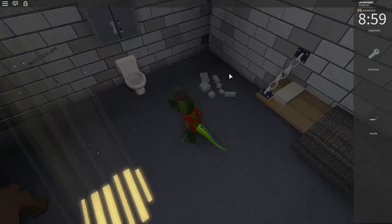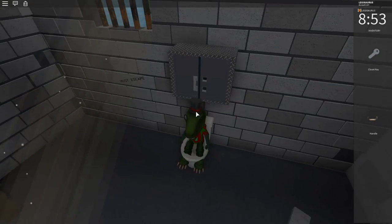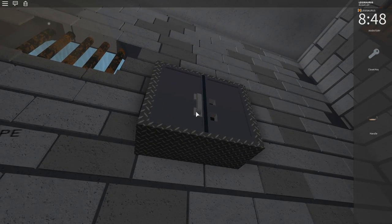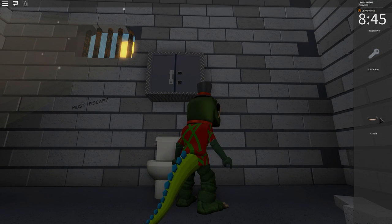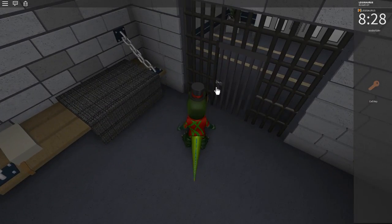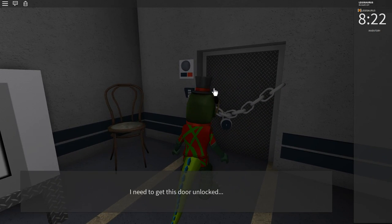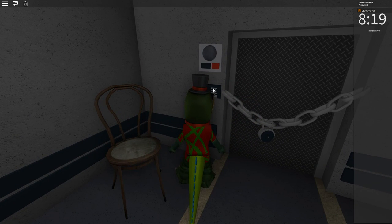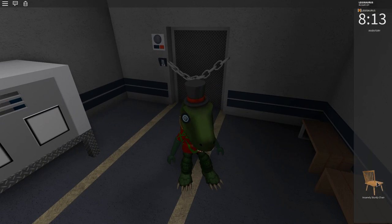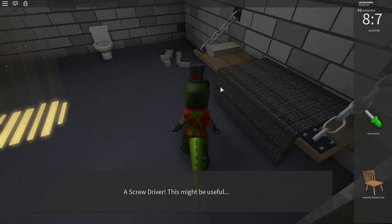It says 'must escape' here. Do you think there's probably going to be a loose brick somewhere? I can actually sit on the toilet! Oh, it's yellow - was it already yellow? I can probably use the handle - put it on here, then I can open it, then I have a key. Whoa, I can already get out! Oh no, wait - there's a chain. I need to get this door unlocked. I got a chair - and there's something here as well, a screwdriver. Maybe I can use that on the wall.